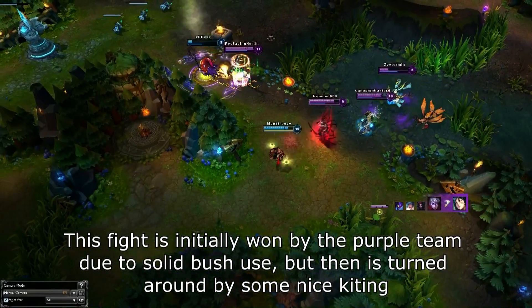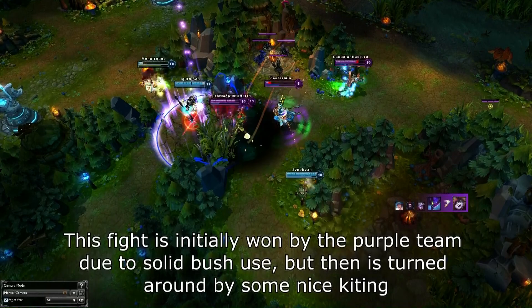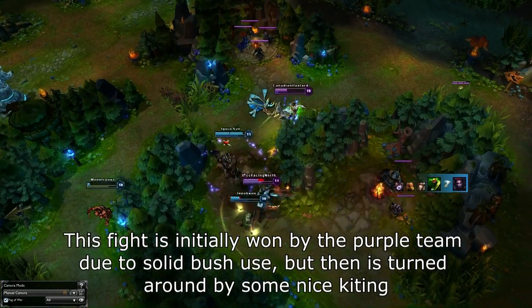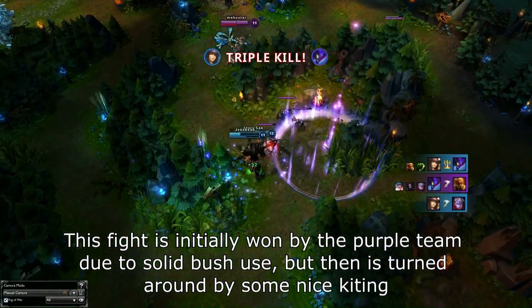Now, there are actually a couple of wild cards that can have a major effect on Dragon fights that you want to watch out for. The first would be the bushes. Fights can be won or lost based on how those bushes are used, as a solid player can use them to kite very effectively, since they'll be untargetable when juking through the bushes. Be sure to use them to your advantage.